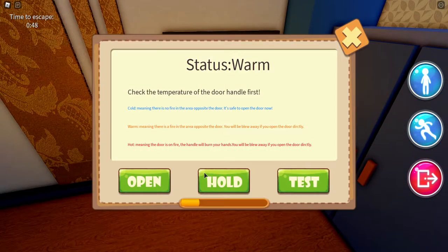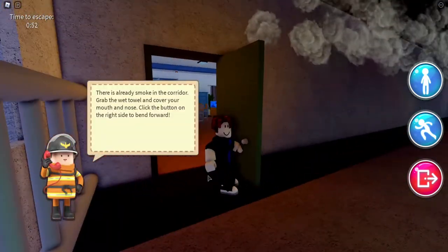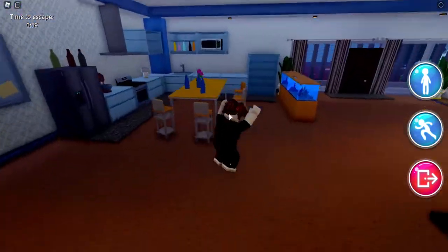I open the door with my legs. Cold. There's already smoke in the corridor. Grab the wet towel and cover your mouth. I don't know where the wet towel is. Where's the bathroom?